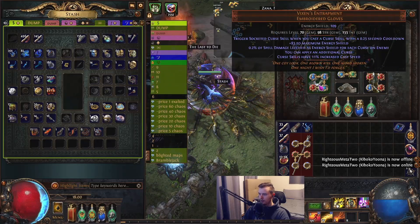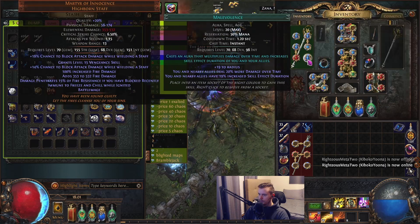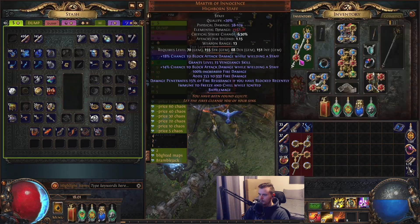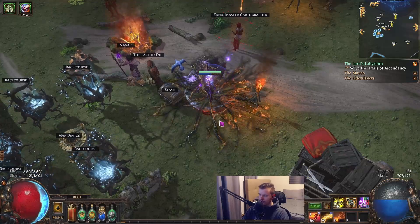Still triggering Punishment and Elemental Weakness through our Vixen's, and self-casting our Flammability. Nothing else has really changed. As far as defenses go, the league mechanic can be quite rippy and I got tired of dying.